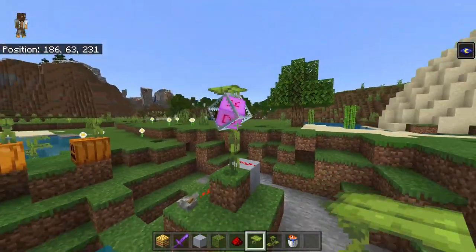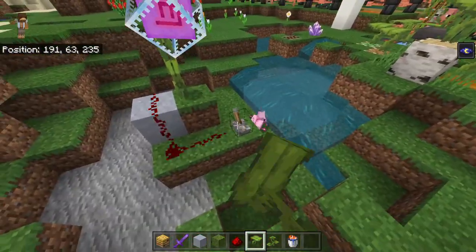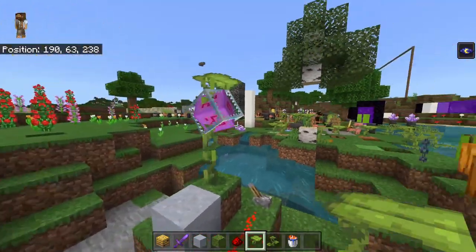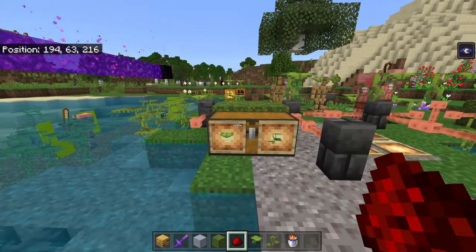You can also put big drip leaves on a honey block, a tree, a music block, a composter — pretty much any item, bar a few. You can even make yourself a dripstone crystal with them. I tried to get it to activate but couldn't figure it out, though it's kind of weirdly awesome.